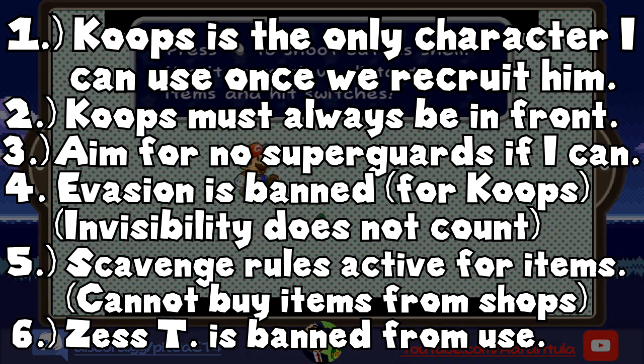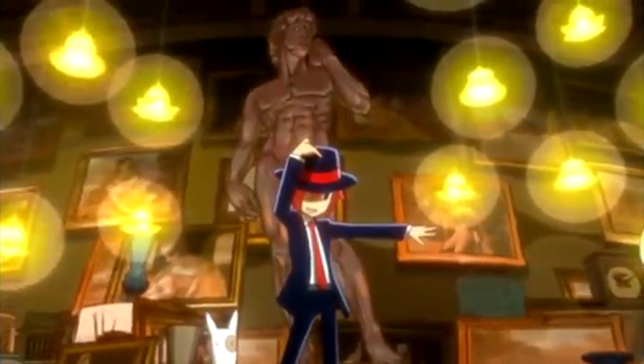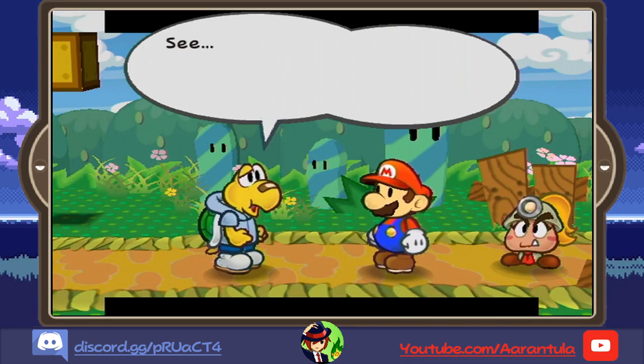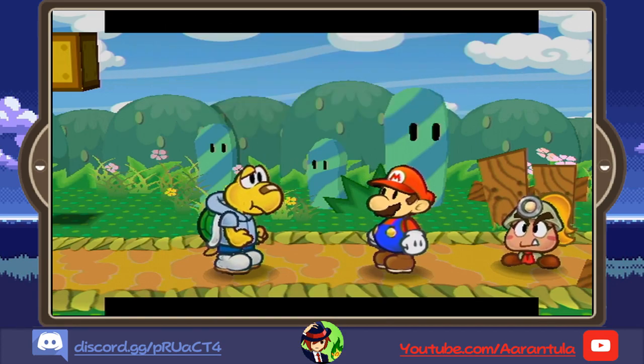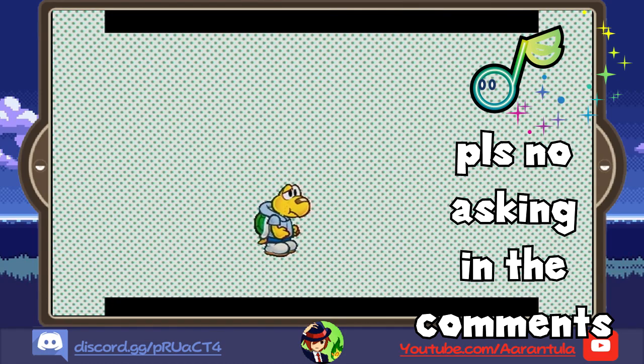The rules of this challenge are as follows: only Koops can be used in battle when we get him, with exceptions for the Iron Cleft and the latter half of Chapter 4. Koops must always be in the front in battle. Aim to Superguard as few times as you possibly need to. Dropped items after battles are forbidden. I cannot spend money to receive items unless required — this does not apply to badges. No items can be cooked. Since it's not practical to start with Koops, this challenge doesn't officially start until after getting Koops in my party, and it's only then that my rules come into play.